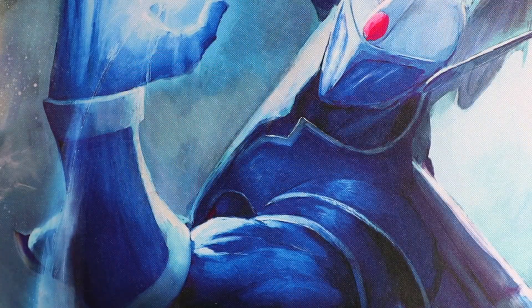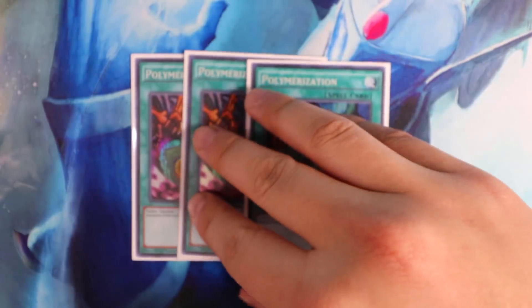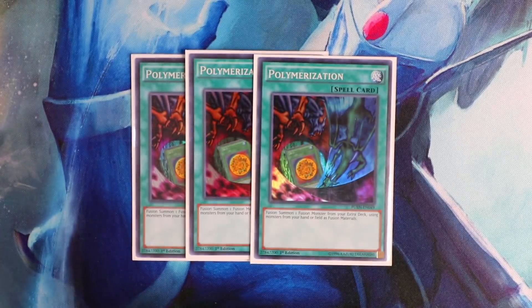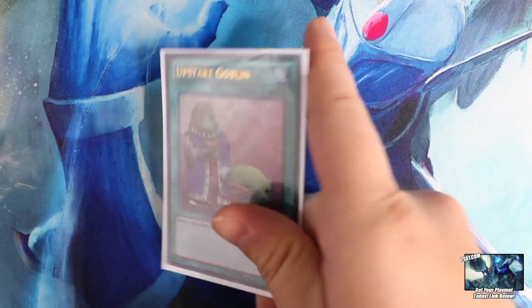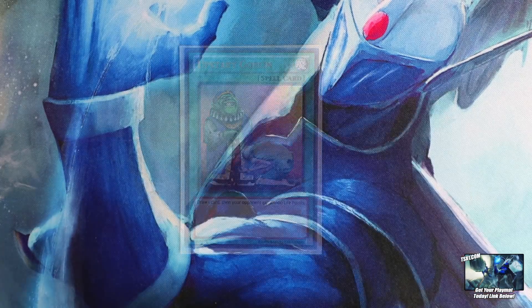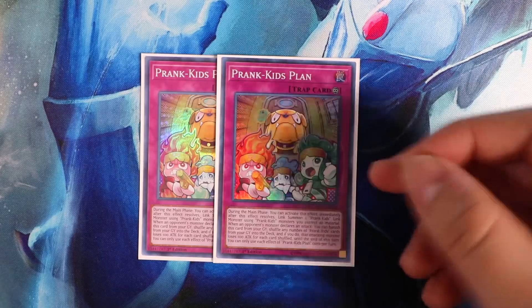Next to Instant Fusion, you'll play Triple Polymerization. King of the Swamp searches it directly from the deck to your hand, and you can fusion summon your Rocket Ride using Prank Kid monsters from the field and also your hand. To round out the deck at exactly 40 cards, I played the one-off Starboy Goblin. And last but not least for trap cards, the Prank Kid trap cards — you'll play Double Prank Kid's Plan.